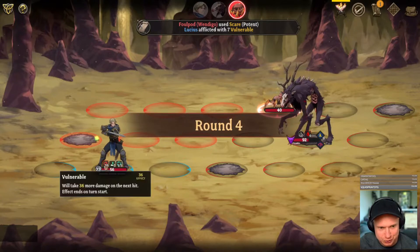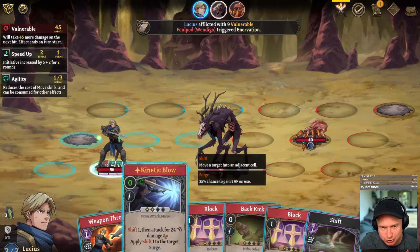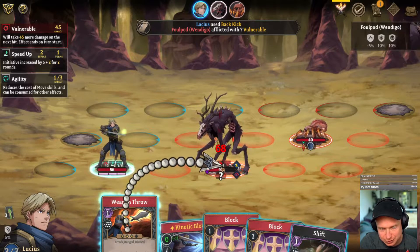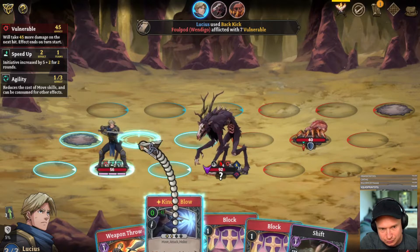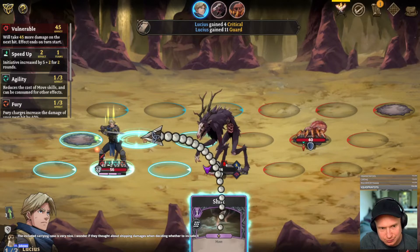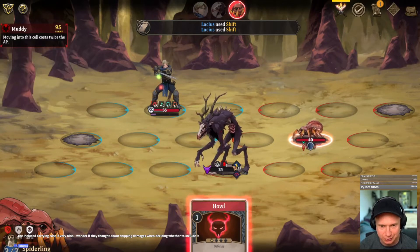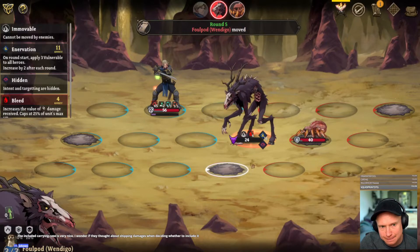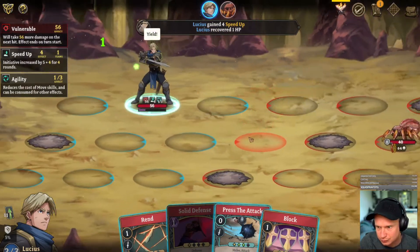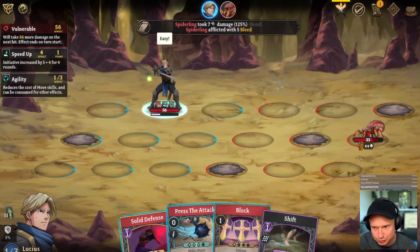Getting very nervous about the just endless vulnerable this guy is stacking up. I think we need to try and do 92 this turn, which is going to be hard. That was I think our only chance, because this is going to attack. I'm going to spend all my SP to hopefully avoid this guy doing a giant attack and destroying us, because at 45 vulnerable, yeah, that's going to be a problem. We'll pick up enough SP for this but it's going to be really unfortunate.